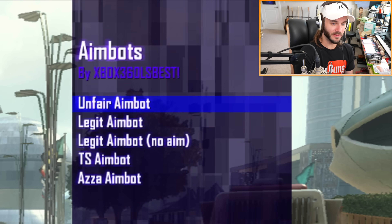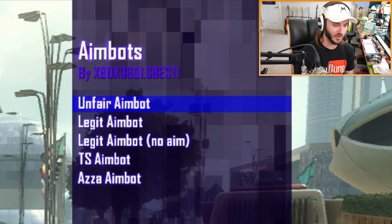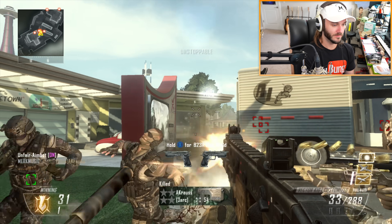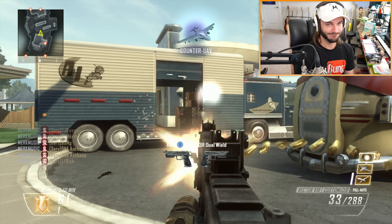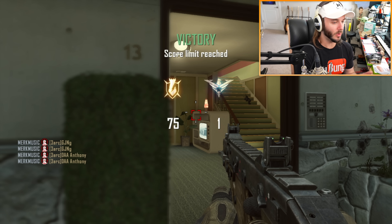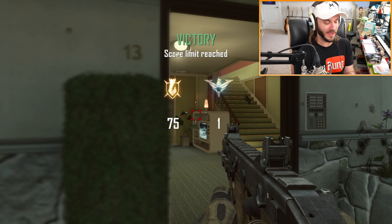So there's unfair aimbot, legit aimbot, legit aimbot no aim, TS aimbot, and AS aimbot. Let's put on the unfair one - this is what most people use to cheat. All you have to do is aim and it's just going to infinitely shoot their heads. Some people actually have fun using this type of aimbot online - I just don't get it.